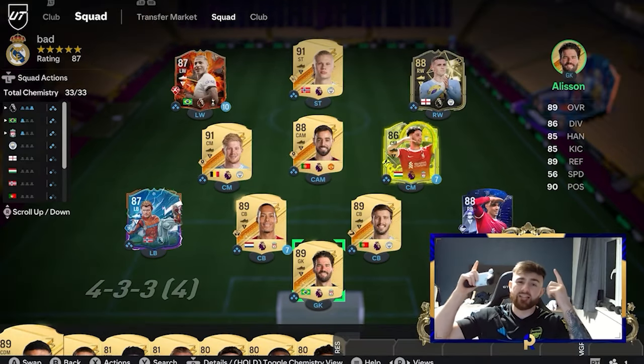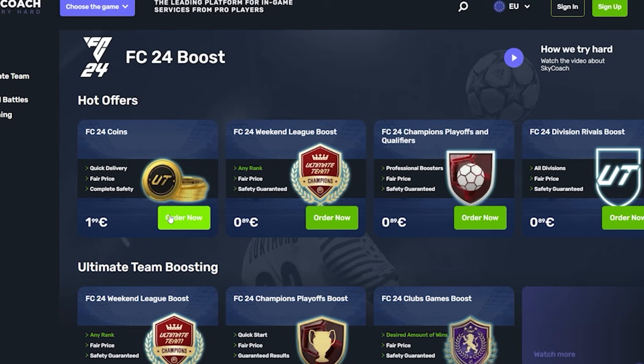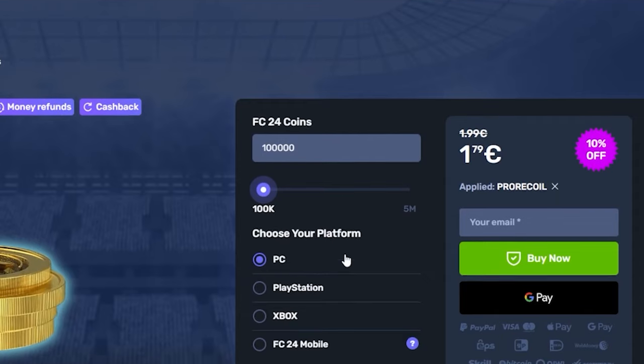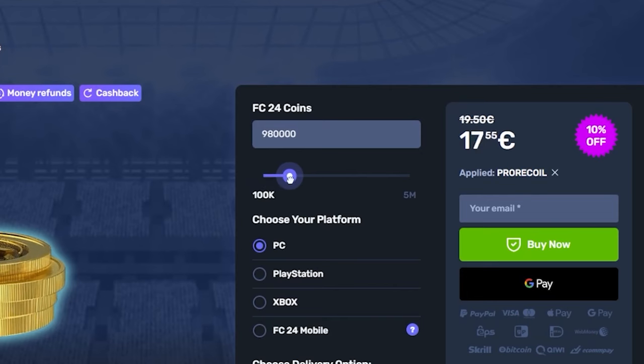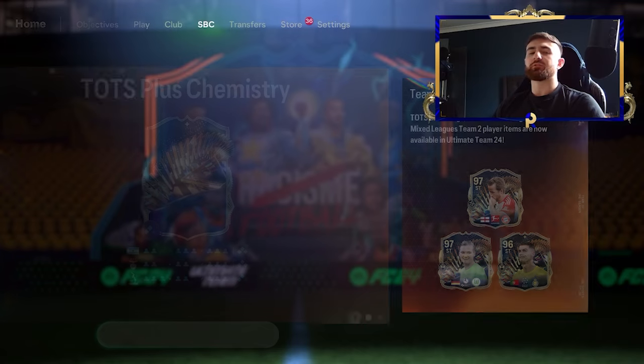If you guys are still stuck with a team like this, and everyone you play in champs has a team like this, then you need to head over to Skycoach in the link below. Not only have they got the cheapest and most reliable service for FIFA coins, you can pick any amount of coins, select your console, and put in code PRORECALL for 10% off.